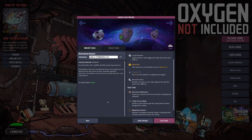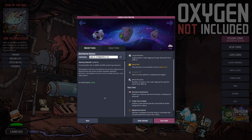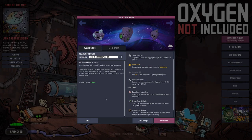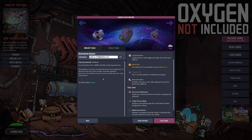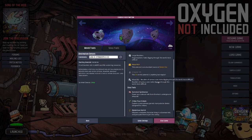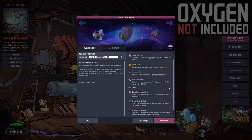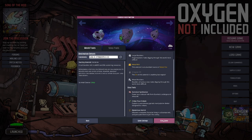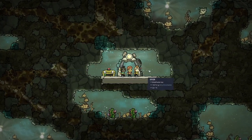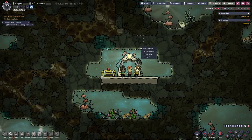Hello, boys and girls! My name is Hatsusti and welcome back to a brand new series of Oxygen Not Included, where we start on a new asteroid. This time it's the Verdante, with these setbacks and characteristics, and we also have some story traits, so let's get started. And here we are in our brand new asteroid.